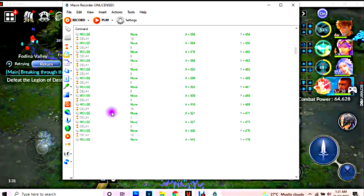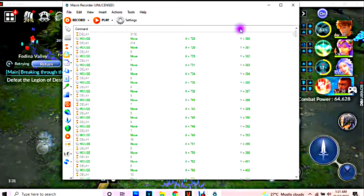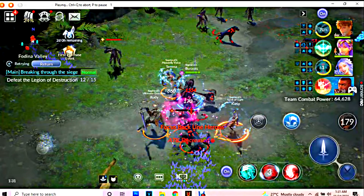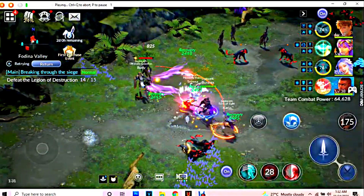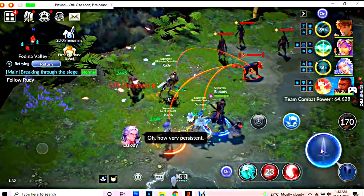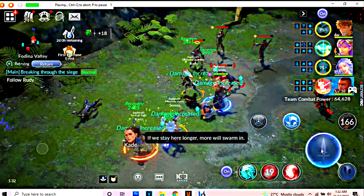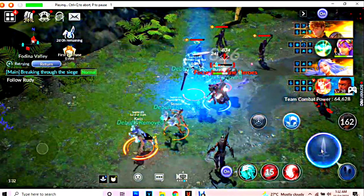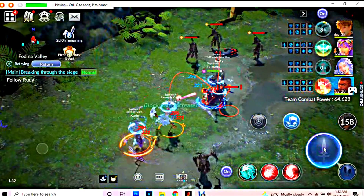You'll see all the actions are recorded. Go back to your game and press P to play the recorded actions. Right now I'm not touching the mouse or the keyboard — that's it, pretty easy. You can sleep or do anything else while your characters are farming. This is for PC users.